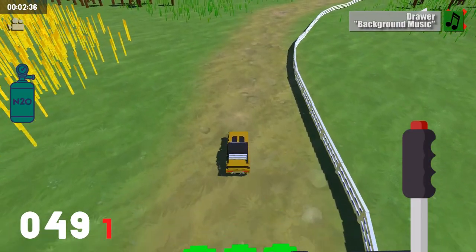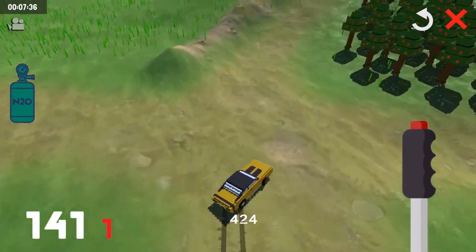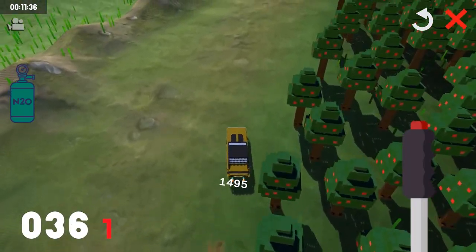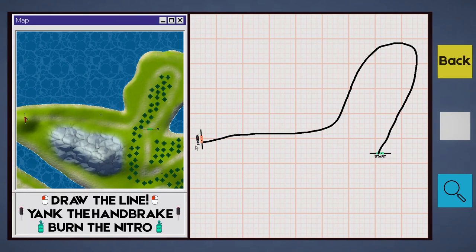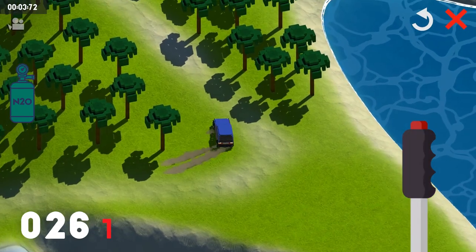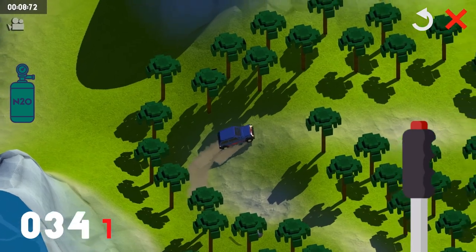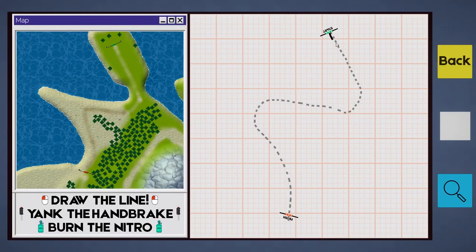You won't need a fancy steering wheel or prior experience to be good at Drawer, because the only thing you need to master in this new racing game is the ability to draw a line. This is a game that's all about drawing out a path and watching the car go. The only steering you do is when you draw out twists and turns on graph paper, just hoping for the best when it comes to dodging obstacles and making it to the finish line.